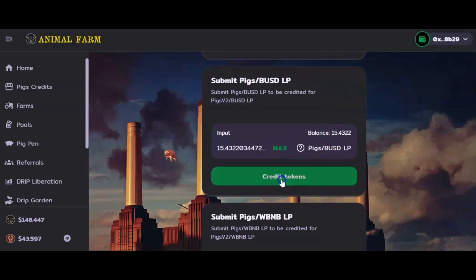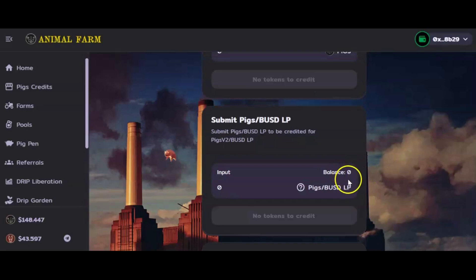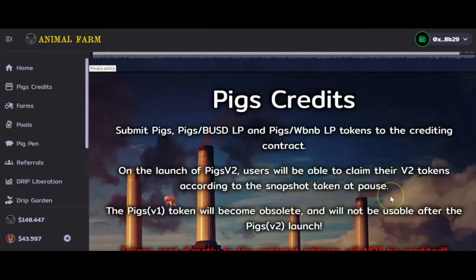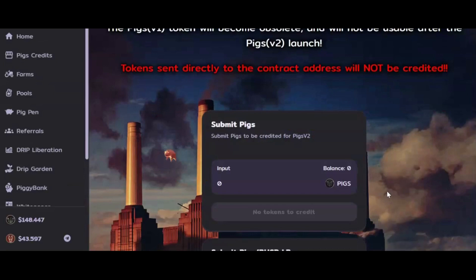Now let's go ahead and credit those tokens — confirm — and there we have it. As simple as that, those LP tokens have been submitted and successfully credited for the Pigs V2 BUSD LP pair. This will be good until March 22nd, which I believe is this upcoming Tuesday. You guys have a few days to do this — go ahead and get your credits.